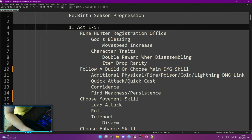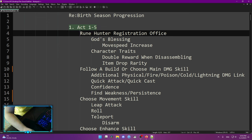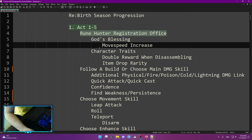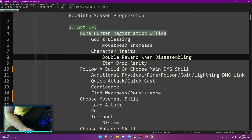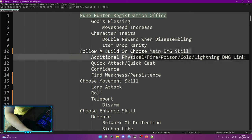Through Act 1 to 5, the first main thing to do when you create your character is go to the Rune Hunter Registration Office and pick up a god blessing with movement speed increase, and character traits with double reward when disassembling and item drop priority. After that, I highly suggest following a guide.